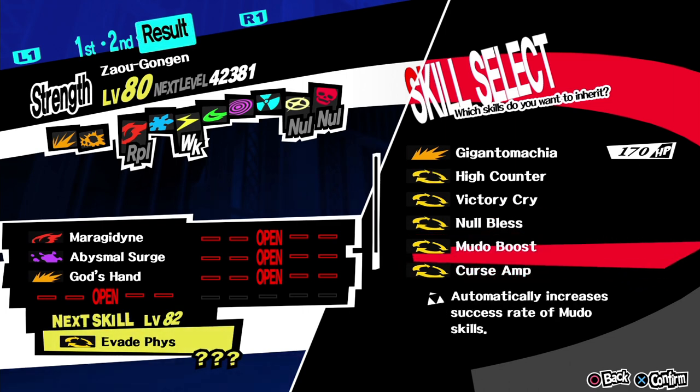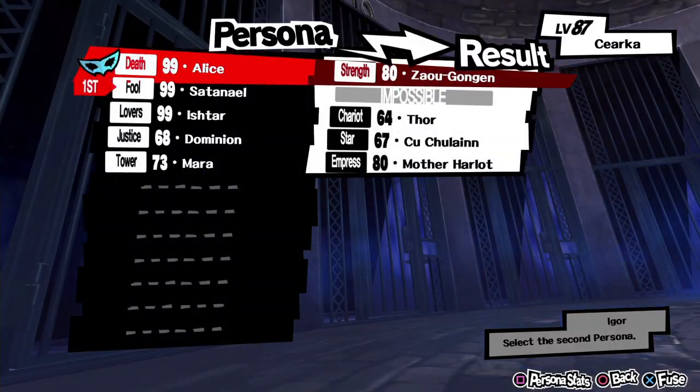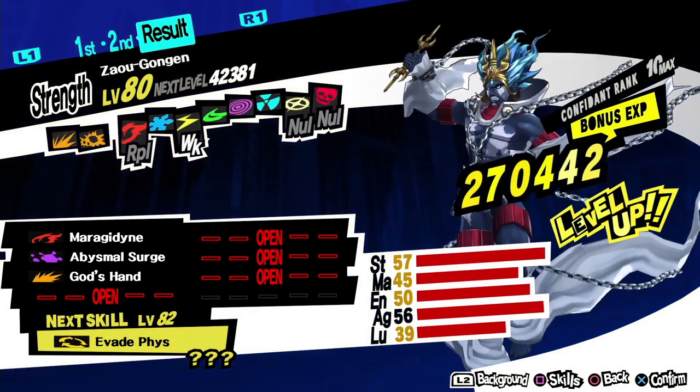But disregarding these exceptions, the new fusion method of Gallows allows almost any ability to be transferred from one Persona directly to another. So before we talk about Gallows, we need to talk about skill inheritance in general first.